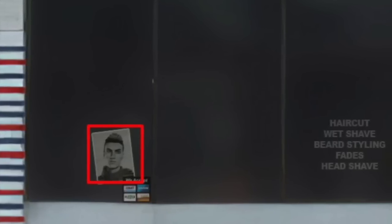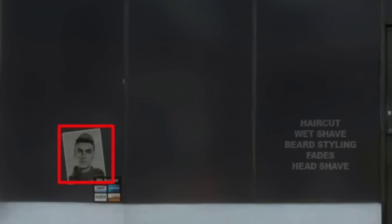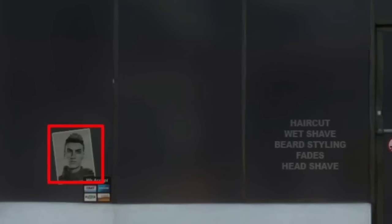Another asset was found — a mugshot that says 'haircut, wet shave, beard styling, fades, head shave.' This is another mugshot found in GTA 6 assets and it's pretty cool. There's also stuff referencing GTA 5, like the Felica bank job — you have a card of Felica, some of which are featured in GTA 5. So it seems like Rockstar is hinting at connections there, and the haircut and wet shave details go along with the mugshot theme.